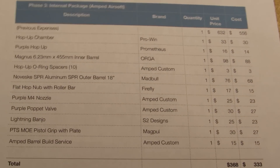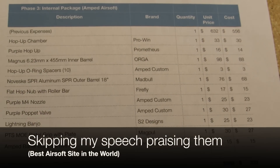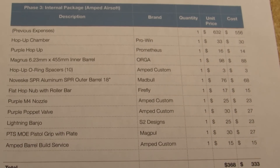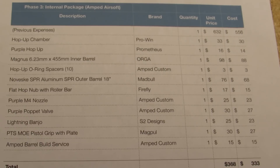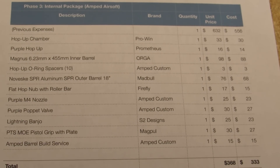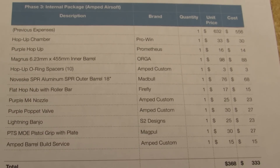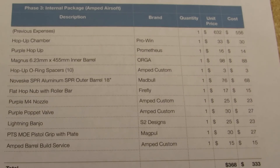This is everything I'm getting from Amped Airsoft — a lot of internal stuff, mainly anything dealing with HPA, which is their specialty. I buy through Amped because they're the best in their field. No other airsoft site specializes in HPA as well as Amped Airsoft — competitors like Airsoft Junkies are not nearly as good, especially with their customer service. They actually make their own products — they've got the purple Polar Star nozzles as well as their poppet valves. They're even inventing HPA stuff, so not only are they selling what's on the market, they're contributing to it. That's another huge factor.